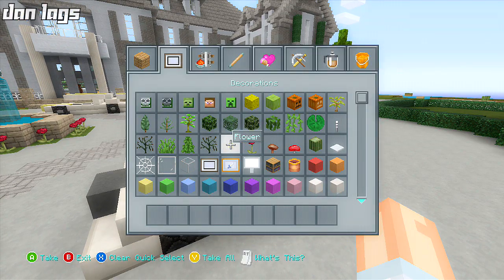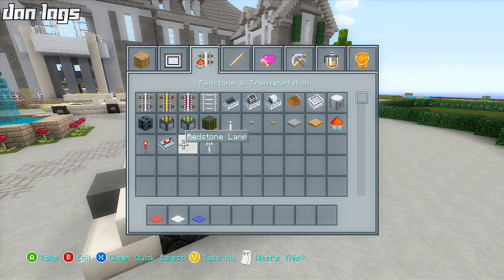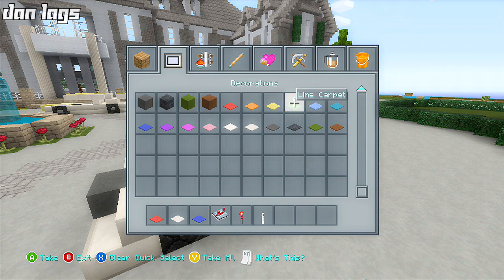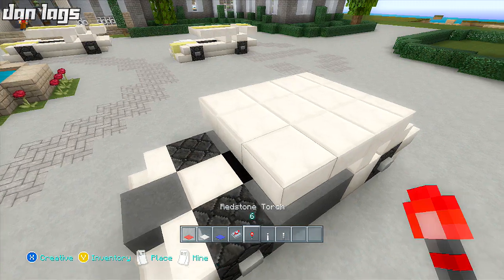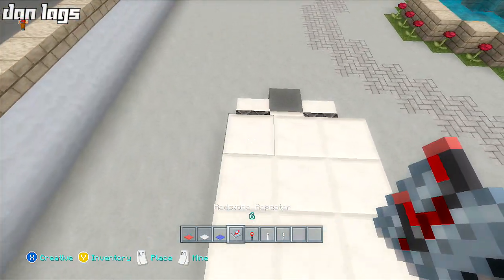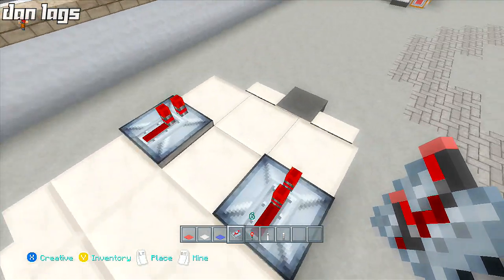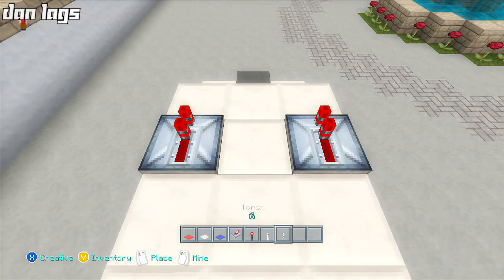I'm going to clear my inventory and get out some red carpet, some light gray carpet — if you're using a different texture pack I'd recommend just white carpet — and some blue carpet. Then I'll get out some redstone repeaters and a regular torch. I'm going to place my redstone repeaters one block in on each side, and then place a torch in between them.